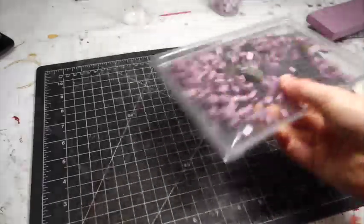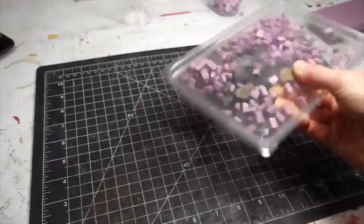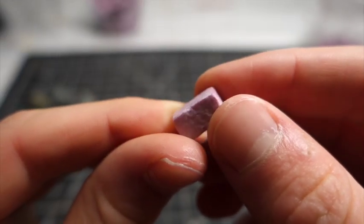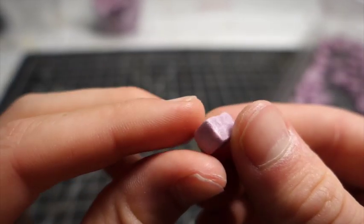To give these bricks some texture, I simply found some sharp angular rocks — gravel in this case — and shook them up. As you can see, this is incredibly easy and it gives great results with a really nice texture.